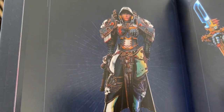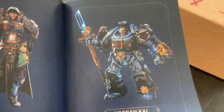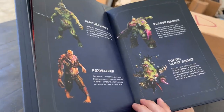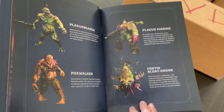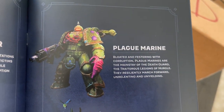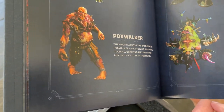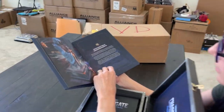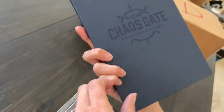Then we've got, of course, Varden Kai — he's your boss, your leader. And then... oh yes! Oh, and my boys! This is one of my favorite units in the game. Oh, it looks so cool — little descriptions. So we have Pox Walkers and Plague Bearer Demons, of course. And then we've got Destructible Environments, which is the last thing in the book. That is so cool.